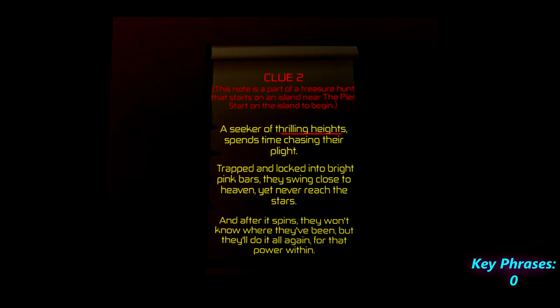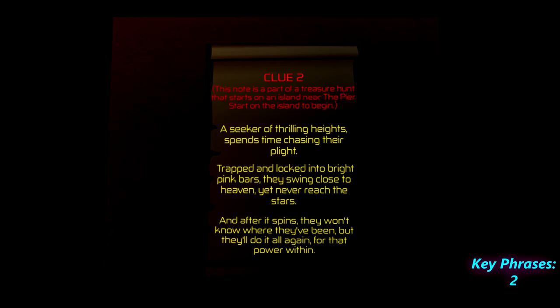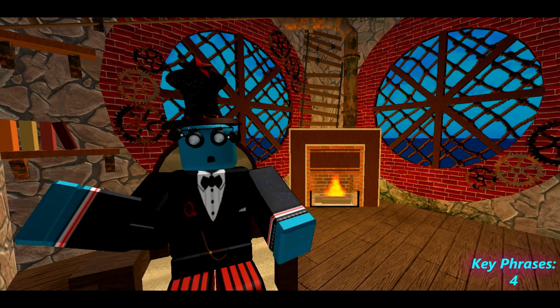Let's speed things up. Clue two: a seeker of thrilling heights spends time chasing their plight. Trapped and locked into bright pink bars that they swing close to heaven, yet never reach the stars. And after it spins, they won't know where they've been, but they'll do it all again for that power within. In that clue we had a total of four key phrases, and in those it tells you to go find your next clue around a rush — the big swinging arm thingy.